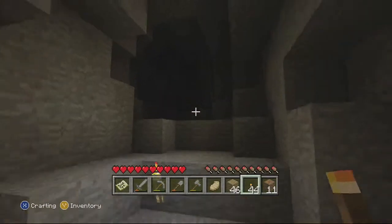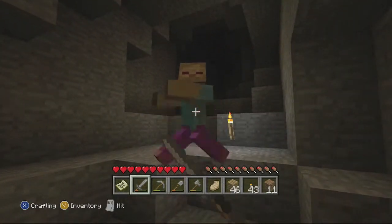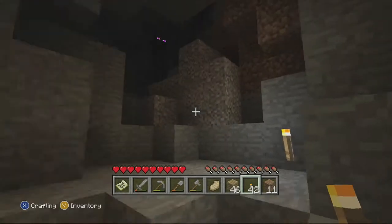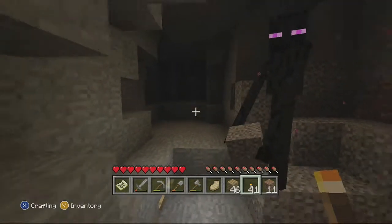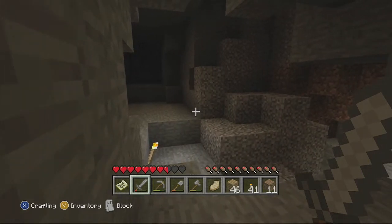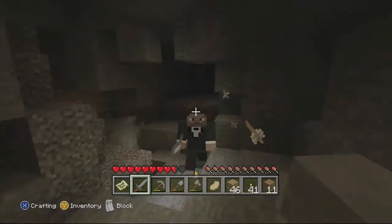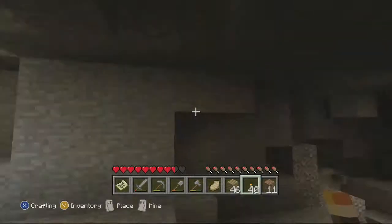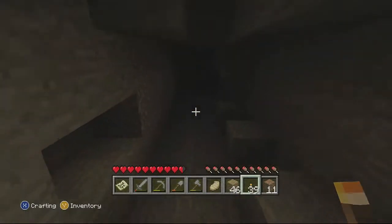I thought this one kept going down, but we're going up. There's a zombie — swap to the sword and kill the zombie. Enderman! That's creepy. Damn, their eyes are creepy. What's he got? Gravel. And I like the noise they make when you hit them — it's got a big oof. And there's a skeleton. I'm just trying to bait him with arrows and he's moving. Skeleton kill.